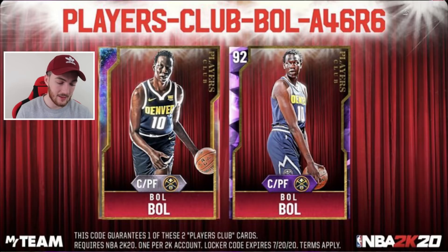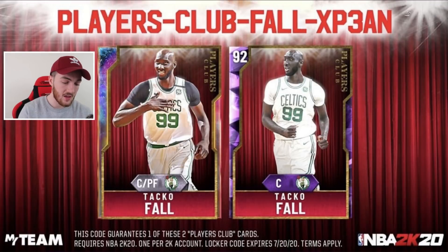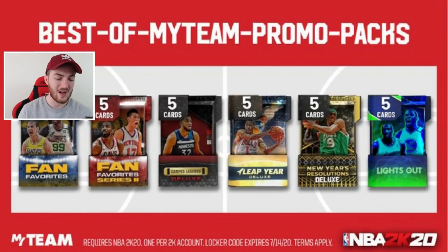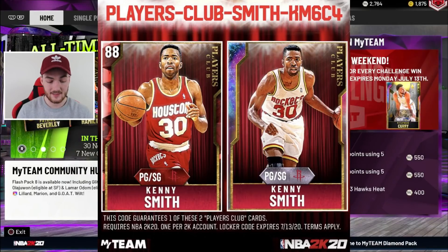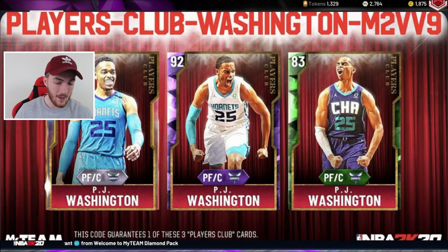The next Players Club locker code is for potentially a Galaxy Opal or Amethyst Bol Bol. Next is for a Justin Wright-Foreman — you can get a Diamond or Amethyst version. Next is for a Taco Fall Galaxy Opal or Amethyst. Next is for an Isaiah Roby — only a Pink Diamond or Amethyst for this one. The next one is not a Players Club code; it's a Best of MyTeam Promo Pack where you get a free guaranteed pack with fan favorites like Leap Year, Campus Legends, New Year's Resolution, and Lights Out packs. You have a chance at cards like Opal Carmelo, Magic, JR, Michael Porter Jr., Taco, Bol Bol, Alex Caruso, Jeremy Lin, Derrick Rose, Tracy McGrady, and some Pink Diamonds and Diamonds. Next is a chance at a Ruby or Galaxy Opal Kenny the Jet Smith.